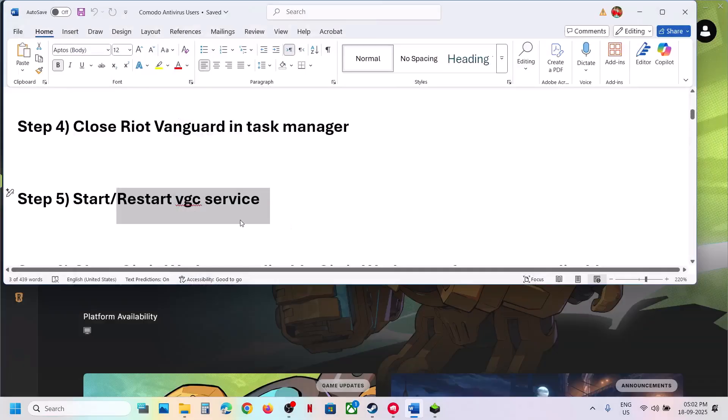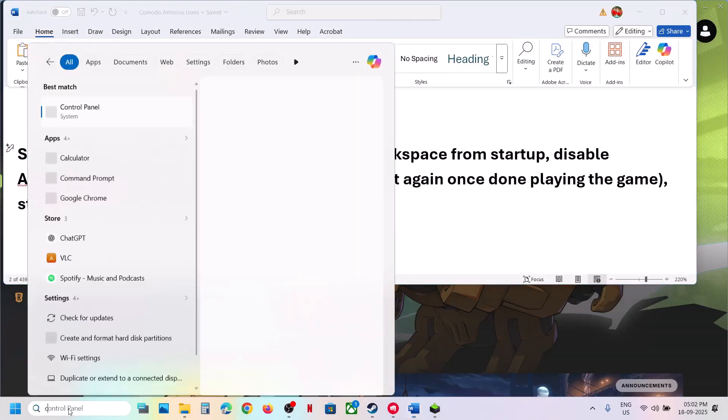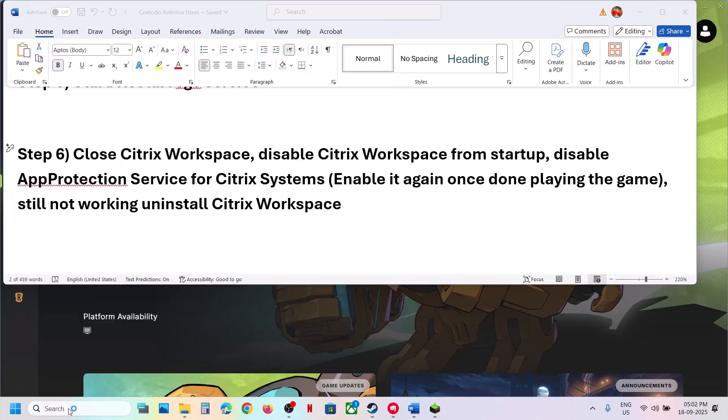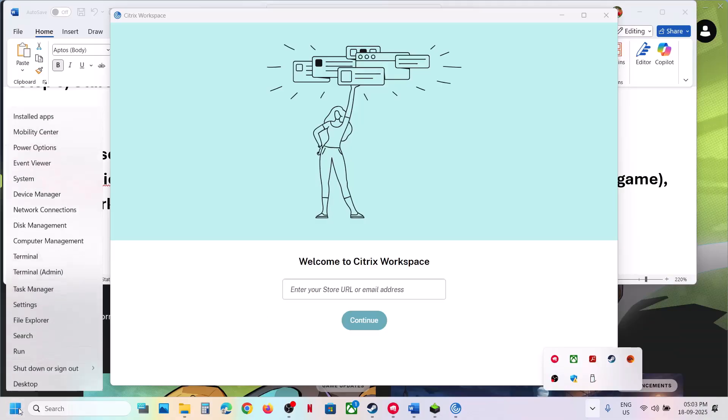Once done, launch the game and check. If still not working, close Citrix Workspace. If you have this application, it may be the reason for the crash. Right-click on Citrix Workspace in the system tray and click Exit.